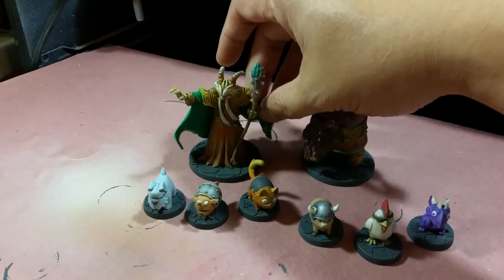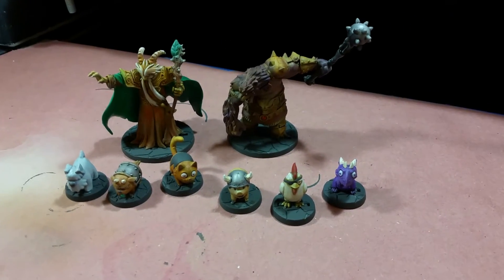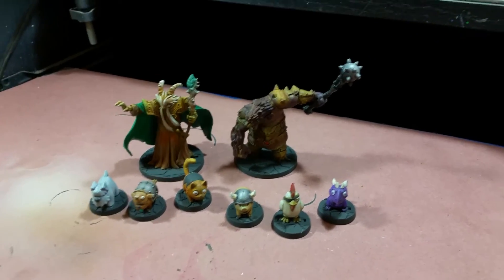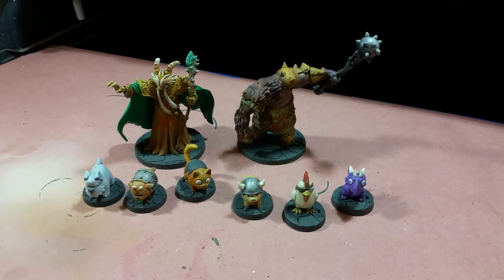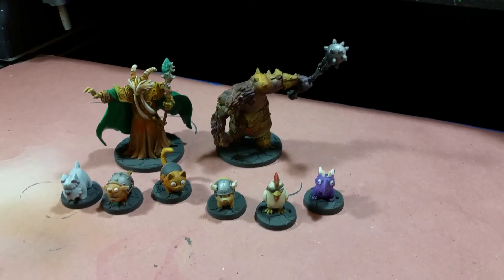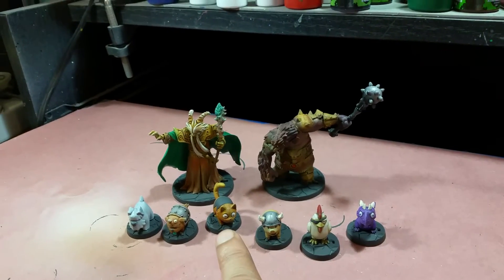And of course, the big guy, Forgotten King. So with that, there are five miniatures left in this set. Those five are obviously the heroes. That's typically how I do this — I start with all the lowest minions and mobs first, the ones I least like painting, and I work my way up through all the fun stuff. So obviously, we're well into the fun stuff now.